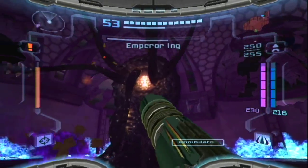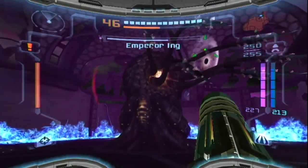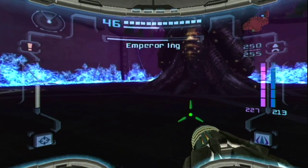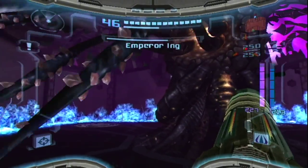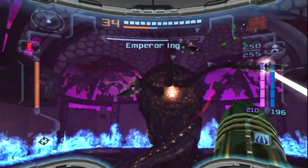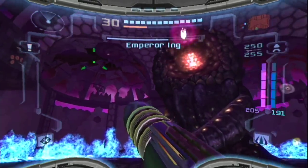Of course, the more times you do this and the more damage he takes, the more tentacles he puts out. And then when he puts them like that, he's gonna try to spin and hit you with his tentacles. So get ready to jump when he puts them in a straight line.